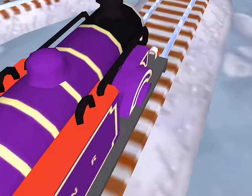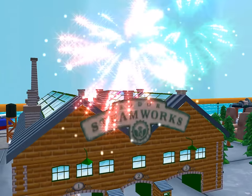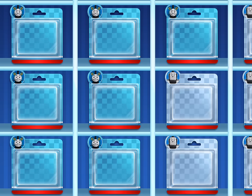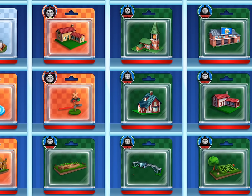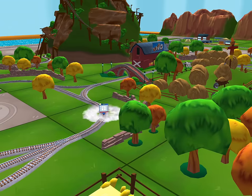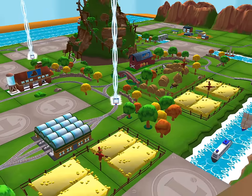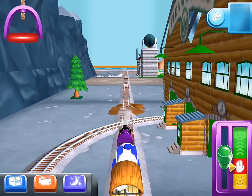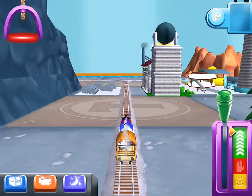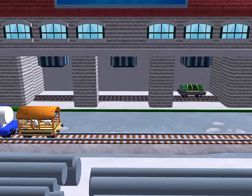You helped your engine be really useful! Choose a new surprise pack — follow the beam of light to find your surprise pack. A new wagon! Your engine would love to pull that.